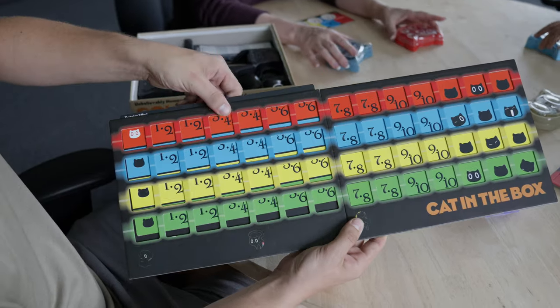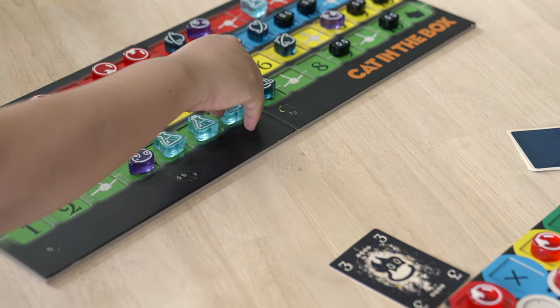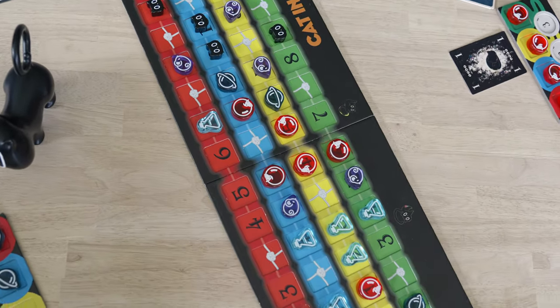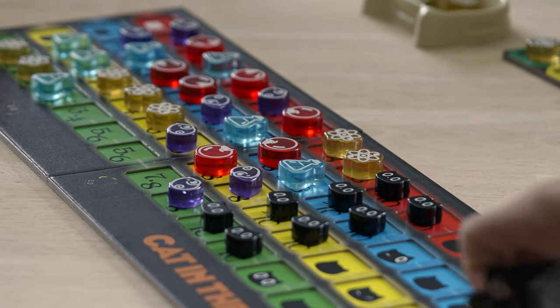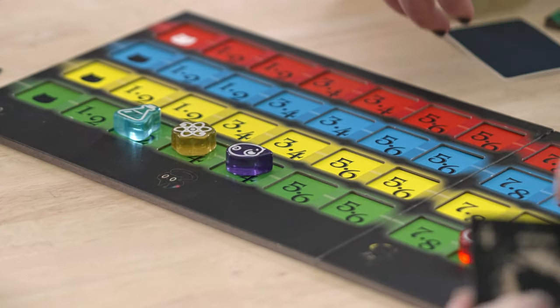Featuring two new expansions and supersized premium components: String Theory adds string connectors to the resource board for larger, contiguous areas. Doppler Effect reduces paradoxes by 50% and provides flexibility and control for token placement.